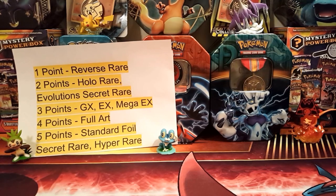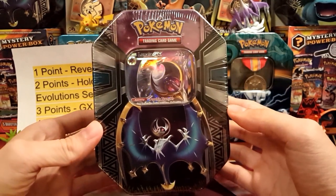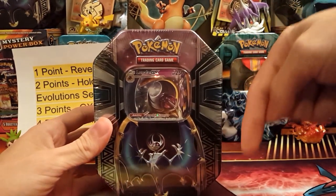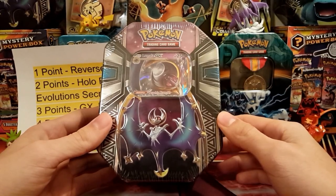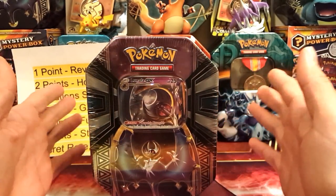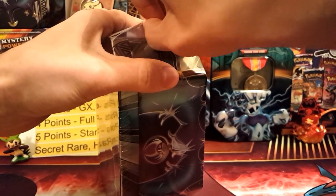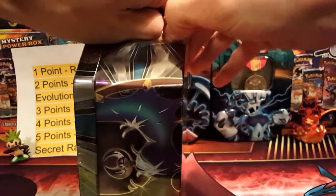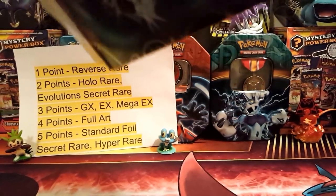Let's get right into what we're going to be opening up today. We are opening up none other than the amazing Lunala tin. I have a video on my channel already so if you haven't seen that make sure you check it out. This is the Lunala tin — it came as one of two tins, Lunala and a Solgaleo tin. I've opened up both, but on my channel right now you only have the Lunala one. Let's get cracking — these tins are really hard to open, they take some good finesse.